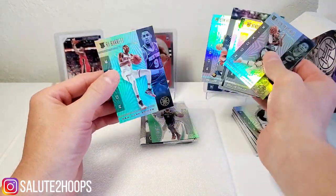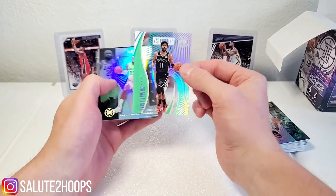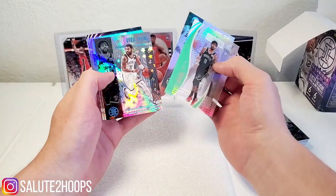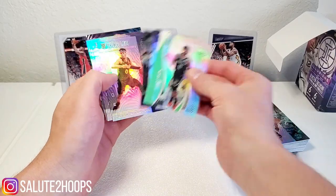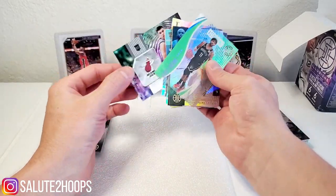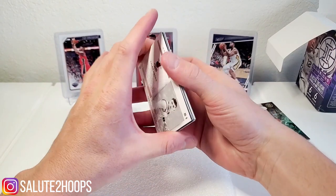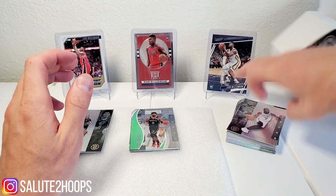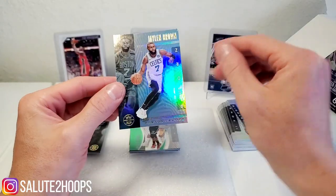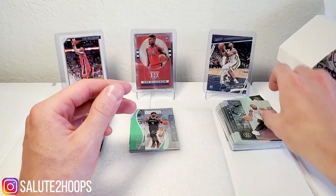Cam Reddish, RJ Barrett, and then we have another stack here as well. We have that cool clear Kyrie Irving, a LeBron action card, another Kyrie Irving insert, Terrence Davis, another Darius Baisley, Luca Simonich, Tremont Waters, and a Tyler Herro one of these sideways cards — not bad. Some corners are dinged hard on these things, that's the downfall of paper cards. Mosaic and Prism ones are a little more durable.